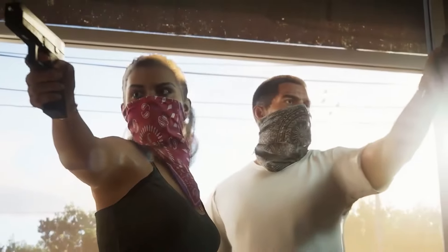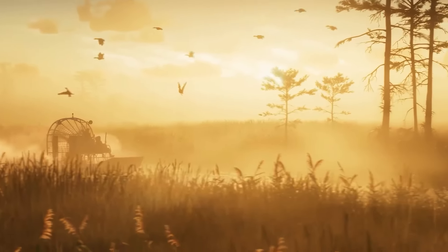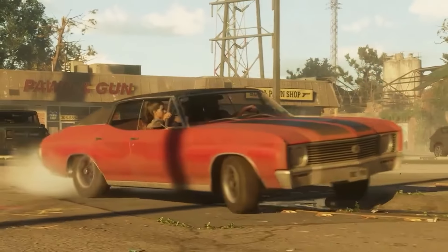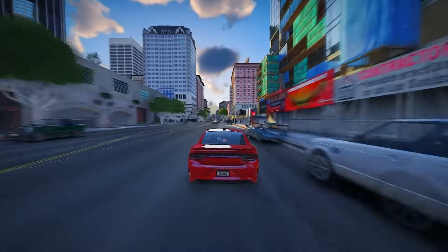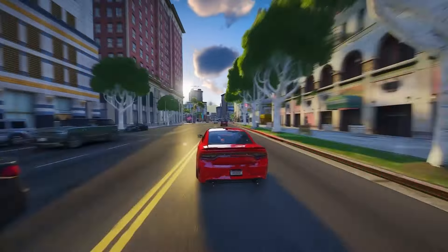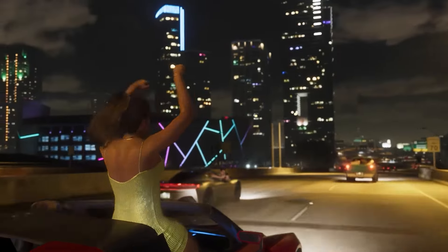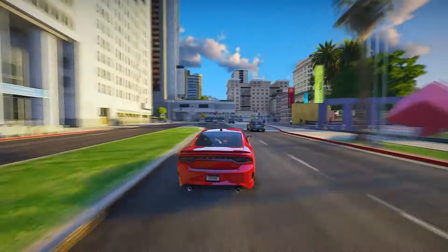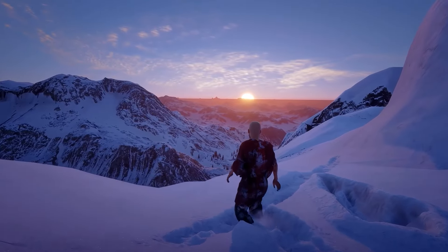In GTA 6, they're applying the same technique to bring an extra layer of realism. This will be particularly noticeable with explosions firing RPGs at the ground, walking through mud, or driving vehicles through it, each leaving distinct tracks based on the terrain. RPGs will create craters on the ground. This adds a significant level of interactivity, making it feel like you're genuinely impacting the game world in real time. Despite it being an illusion, the result will be remarkably realistic, akin to the snow in Red Dead Redemption 2.